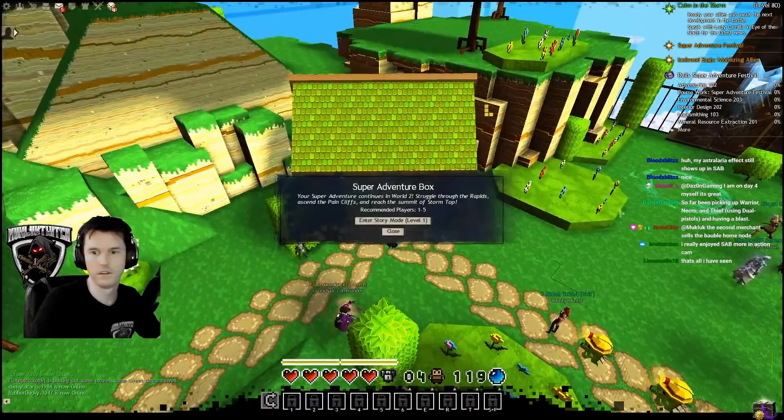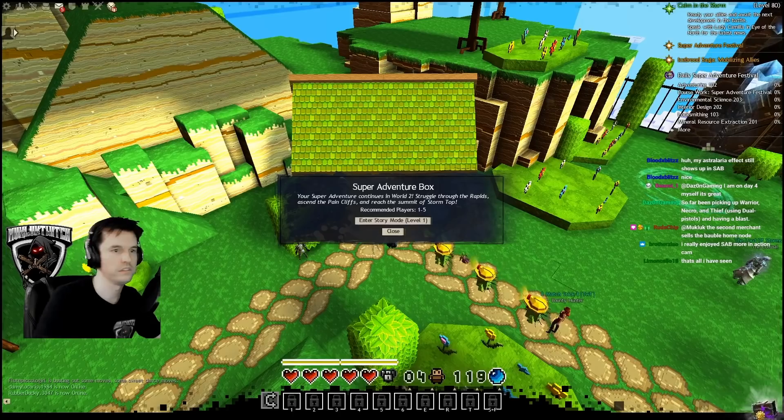If you defeat all of World 1, you can access World 2 through the green-roofed house in the main plaza for more content.